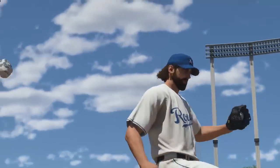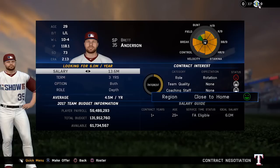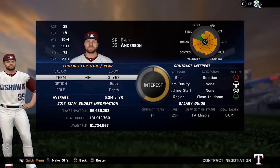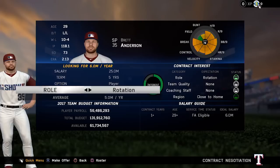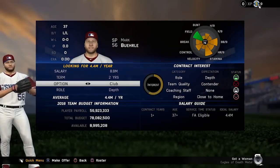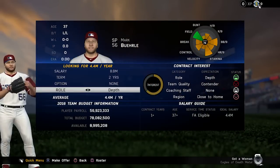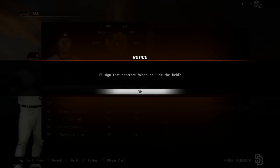In addition to contract terms, players will have expectations and preferences, like wanting to play close to home. Yes, we added birthplace for every player in the game. Let's take a look at the new contract negotiation screen. In the middle, you'll see a circular interest bar that updates in real time as you change your contract terms. Notice that you can now offer a role to the player, which will have a significant impact. We've also eliminated almost all of the randomness associated with free agent decisions, so if your team's offer is the one with the highest interest, you're more than likely going to land that coveted off-season prize.